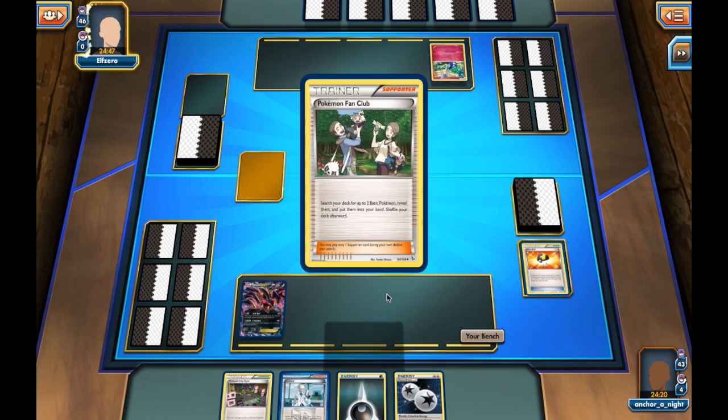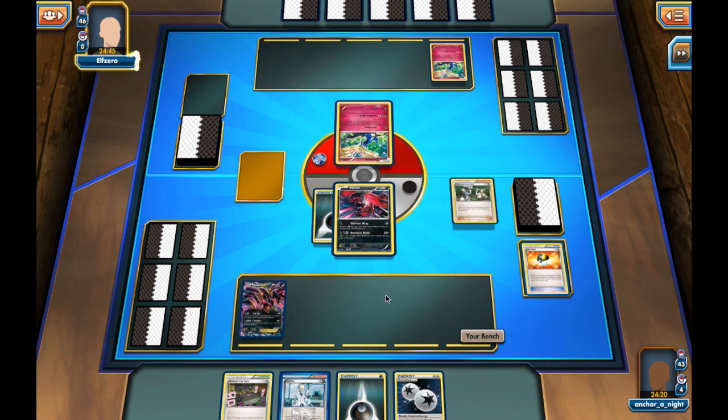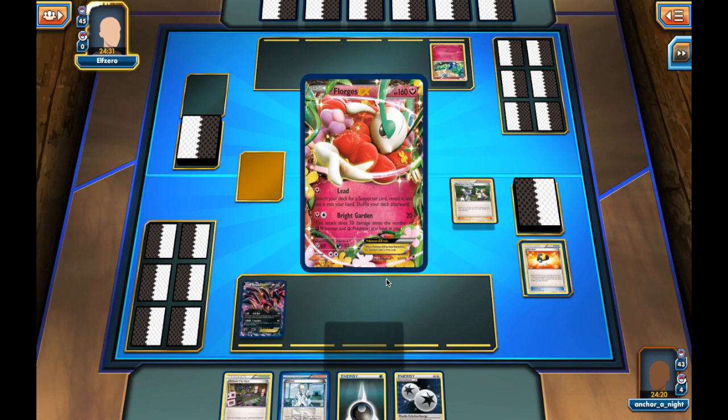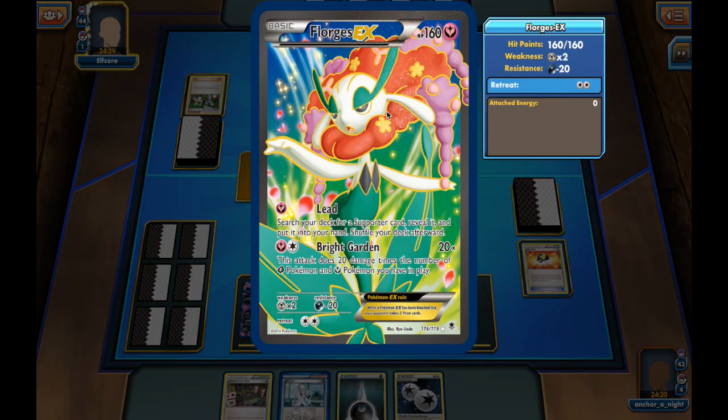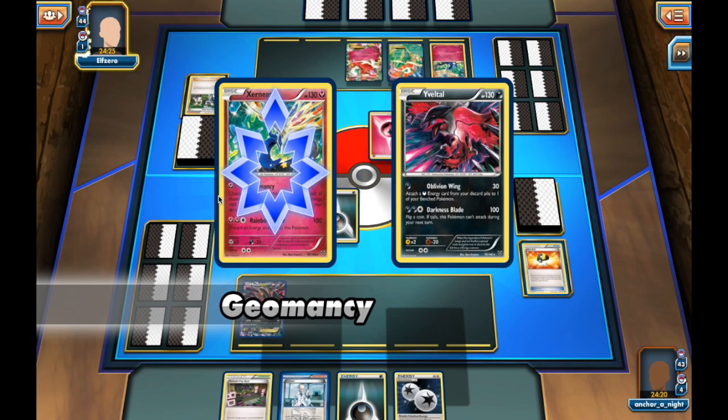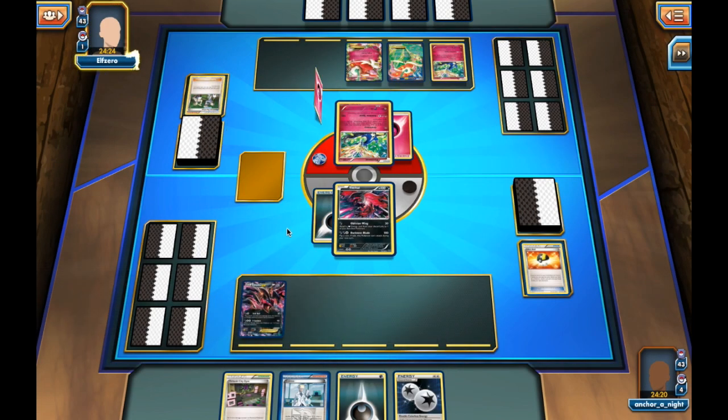My opponent, on the other hand, is playing a Fairy deck, so this is the last thing I want to see, just because Fairies do by and large resist Dark Pokemon. He's going to play a Fan Club off the bat, and he has one Xerneas in the active and one on the bench, both the non-EX kind. He's going to go for two Flowgrass EX and use Geomancy to bring energy from the deck onto the bench.